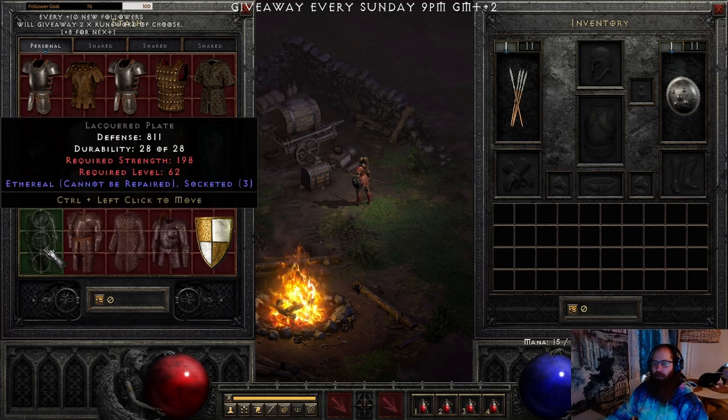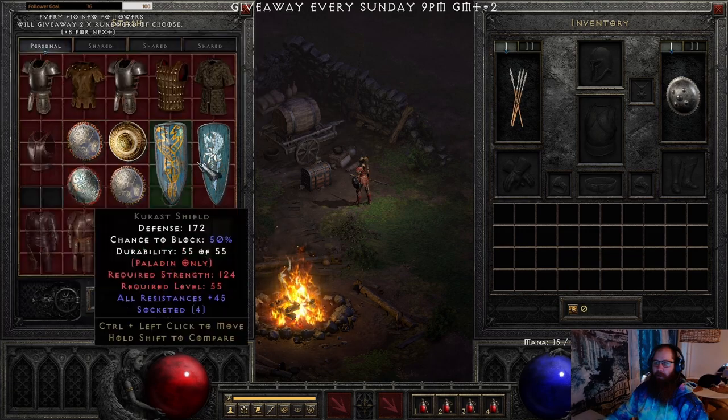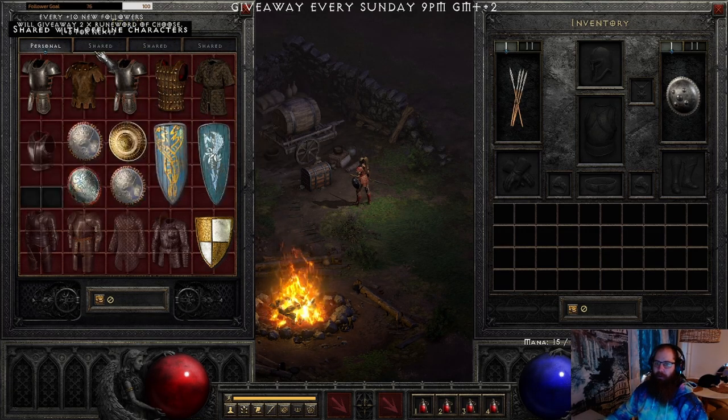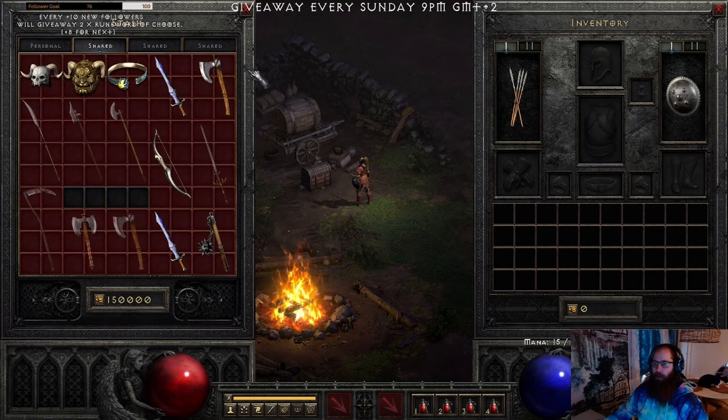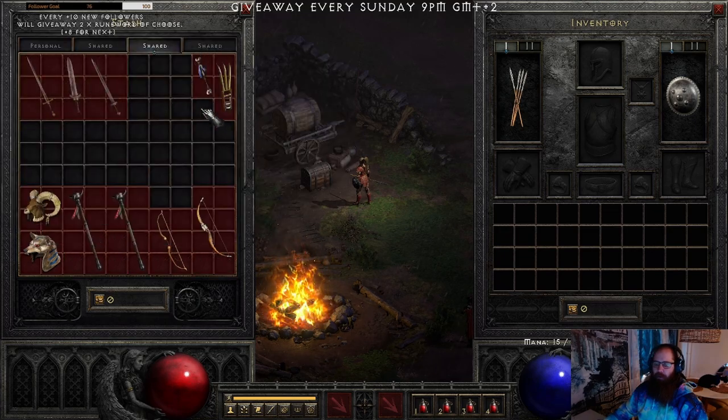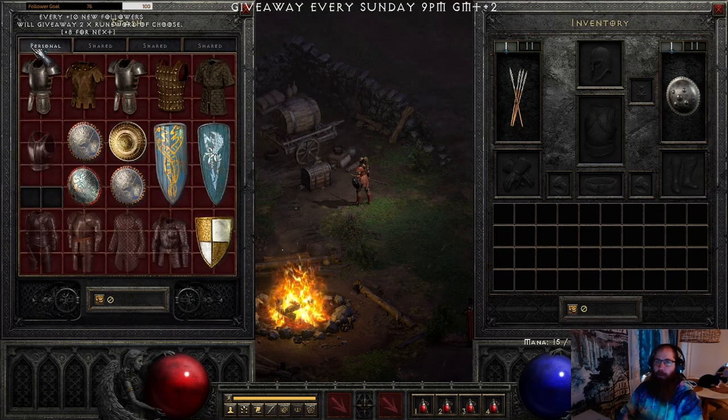First I'm going to show you some armors, paladin shields, the only non-paladin shield worth keeping, helmets, weapons, mercenary weapons, and the special items which are actually the most valuable ones. For all normal armors, you can keep 3-socket and 4-socket. If you really need the 2-socket for Stealth in early ladder, keep it — otherwise the 2-socket is not worth keeping.